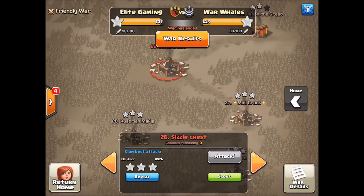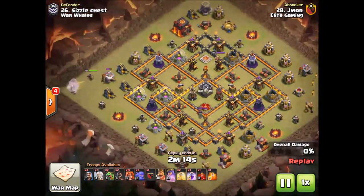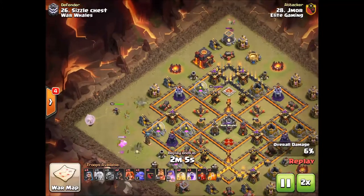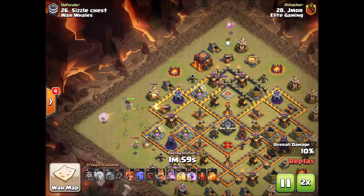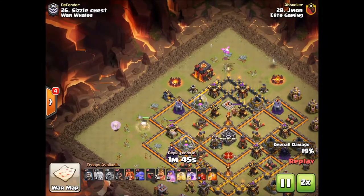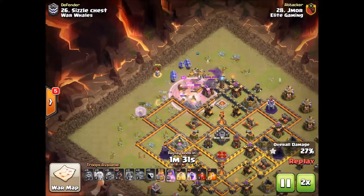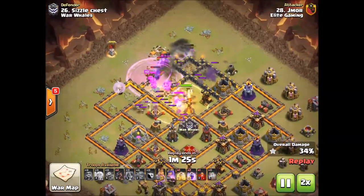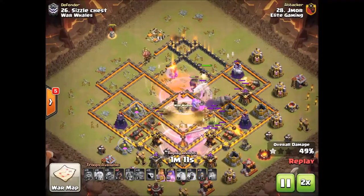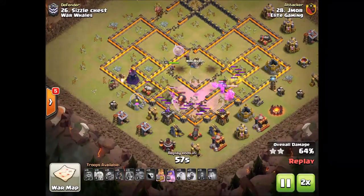Fog is going to be doing that valk attack. First it starts with the queen walk — this attack is not seen very often and we liked the results. Baby dragon up top to create a funnel, baby dragon at the bottom to make sure the queen walks up. Once the funnel is created, there go the valkyries — rage spell right into the core, valkyries, bowlers, and a heal spell in the core to keep the valkyries and bowlers alive, then following up with the rest of the spells.